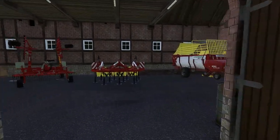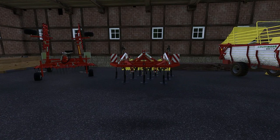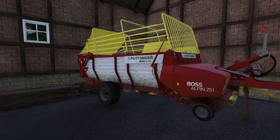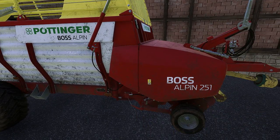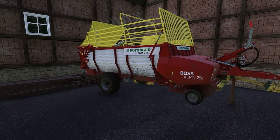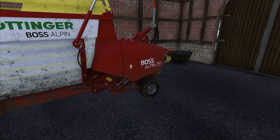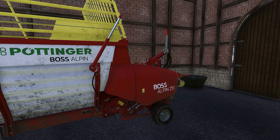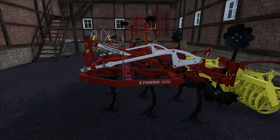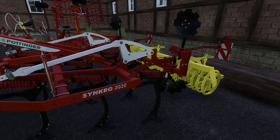Behind the first gate there's already quite a lot of what we'll be using in green technology. I'm not quite sure whether we'll continue to use the Pöttinger here, because I think I won't be going on a forage wagon basis. In any case it's already standing here. I've sold some of the starter vehicles and bought others in return, like this Pöttinger Synchro 3030.